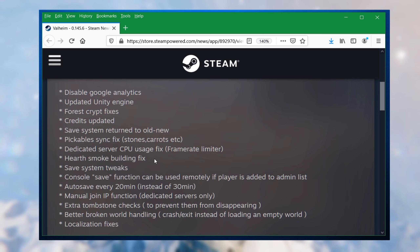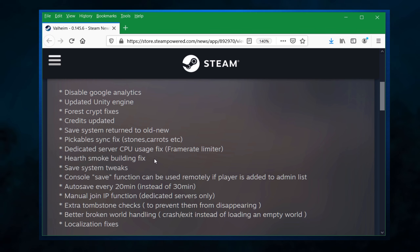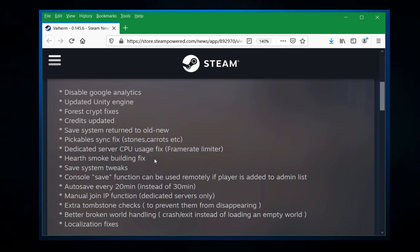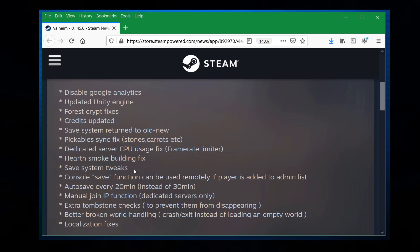The hearth smoke building fix addresses the campfire smoke issue. As we all know, you put a campfire in and smoke comes up and you start taking damage. They were tweaking how aggressive the smoke is, because it seemed like it was covering the whole inside of the building sometimes, even when you felt you'd blocked it so smoke should be coming out through your chimney. So it's good that they're toning that down a little bit.